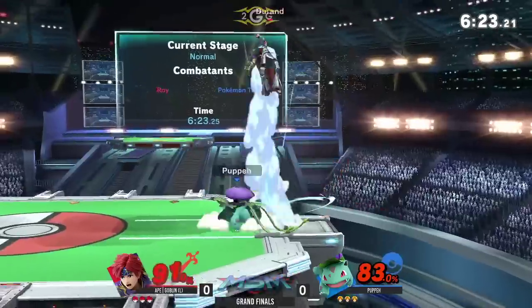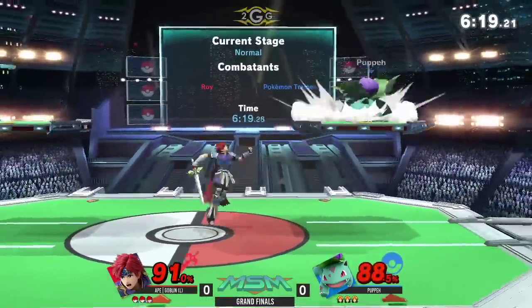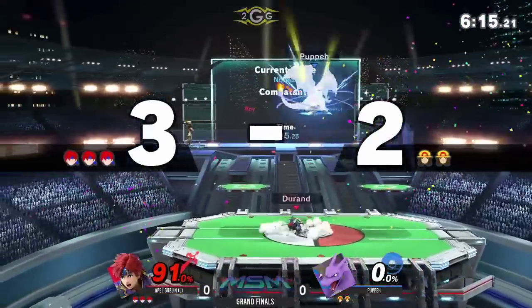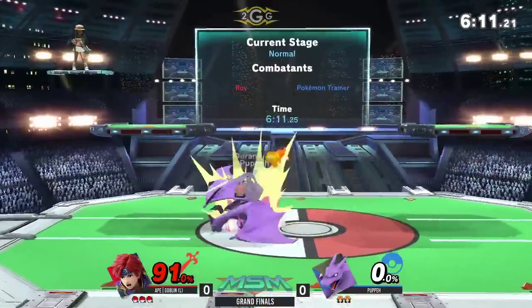That's like where Roy really excels. He does have combos, but his combos can be pretty hit or miss. There's one combo that is not a miss though, and that is jab to back air — taking the first stock for Goblin right here.